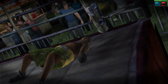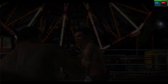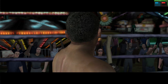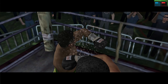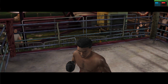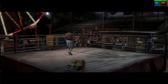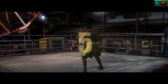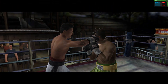He goes down from a powerful haymaker that lands flush. Ali connected big time with that right hand. See on the replay how he just dropped him? One, two, three, four, five. The bell's down and the fighters turn towards their respective corners.